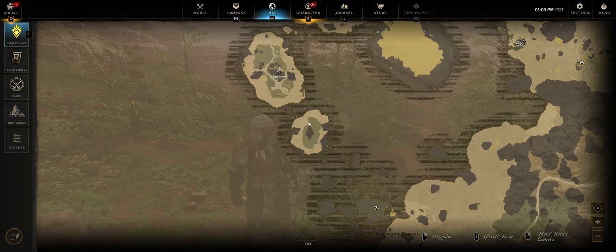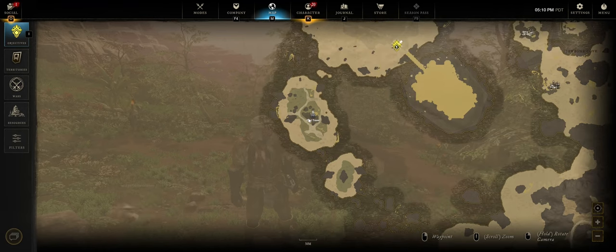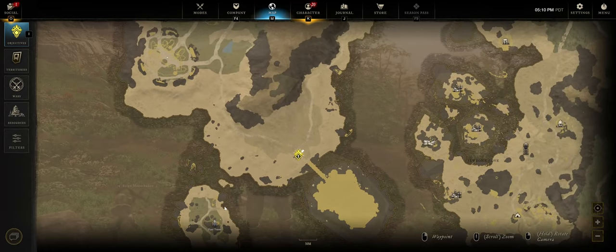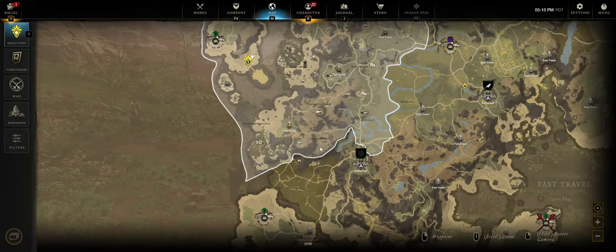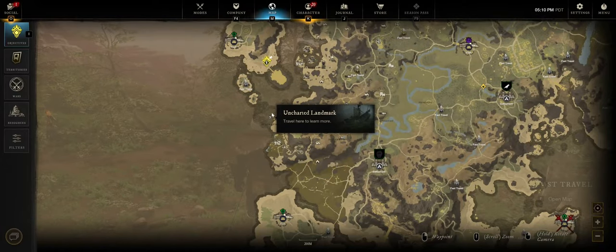Looks like there's some islands we can hop across — get to this island, then hop into this island, to this shrine, which would be very useful in case we die again. Then hop around here and handle this. So first things first, it's this location.